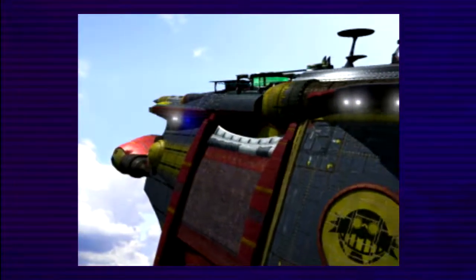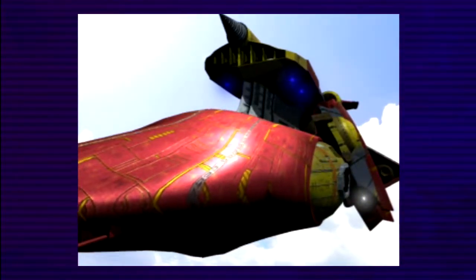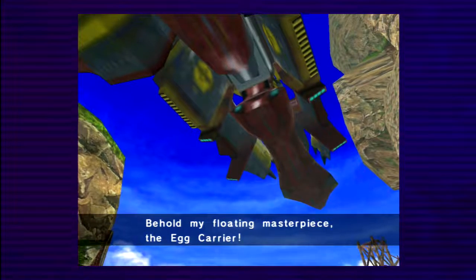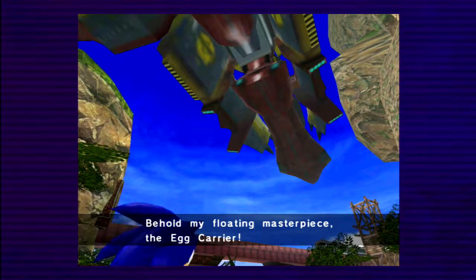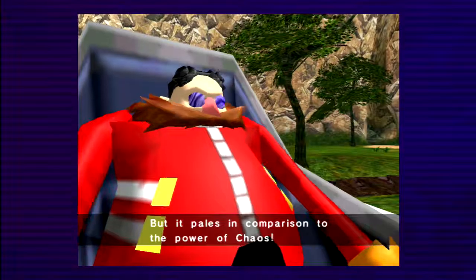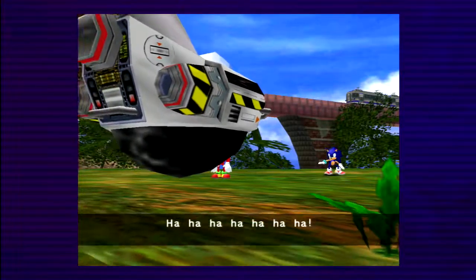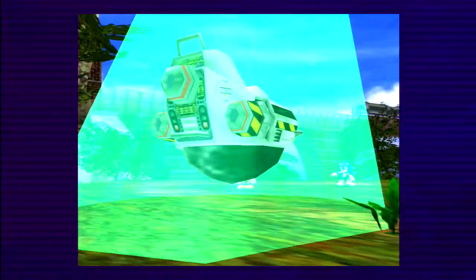I had the lightspeed dash charged there for pretty much no reason — I just like the fact that it makes Sonic even more blue than he already is. Also, if you use it without a trail of rings nearby and let go of the action button, you'll do a short dash forward. But the thing is, as you're holding the lightspeed dash you don't run very fast — you go at a pretty slow pace, so there's not really any reason to hold it.